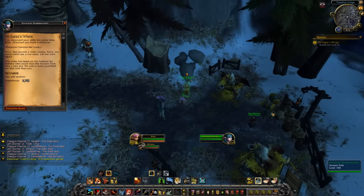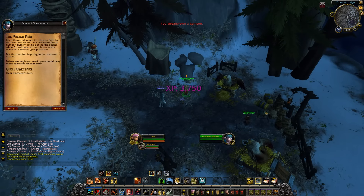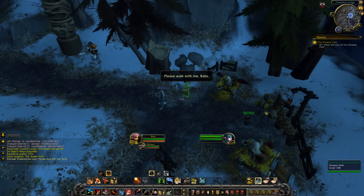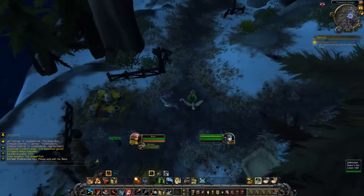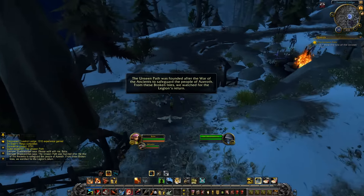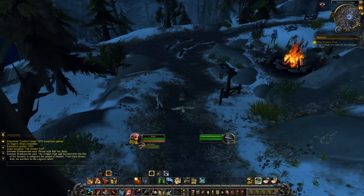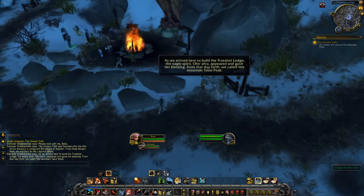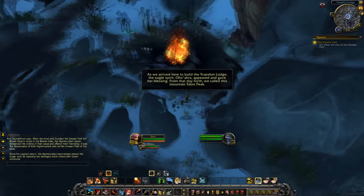Here we are at the True Shot Lodge — hey buddy! 'You already own a garrison.' For a thousand years the Unseen Path has watched and waited — we remained few in number, quietly acting behind the scenes. Only a select few even knew of our group. But the time for lingering in the shadows is over. Before we begin our work you should hear more about the Unseen Path in Manuelle's tale. The Unseen Path was founded after the War of the Ancients to safeguard the people of Azeroth. From these Broken Isles we watch for the Legion's return — as we arrived here to build the True Shot Lodge, the Eagle Spirit On'ara appeared and gave a blessing.